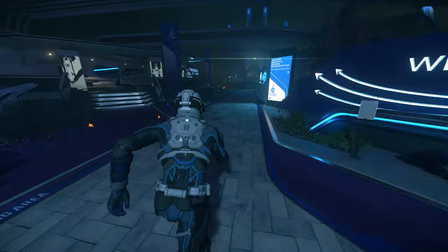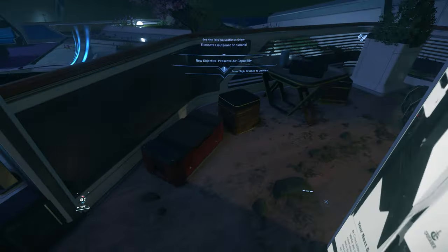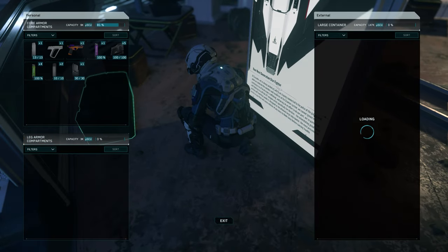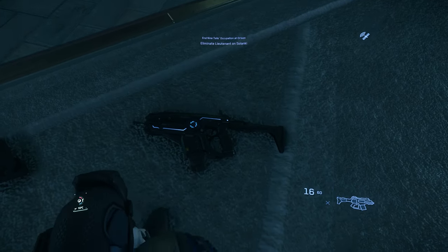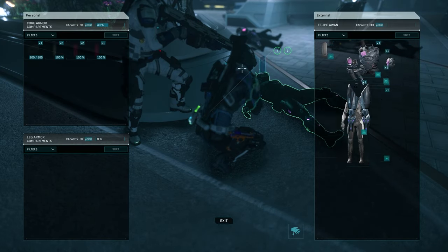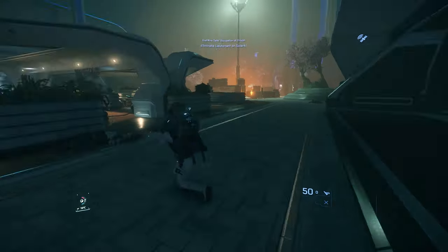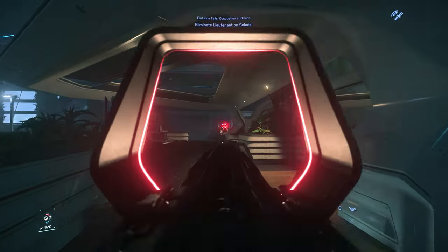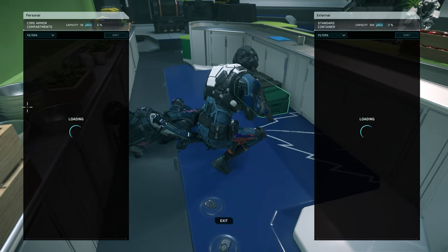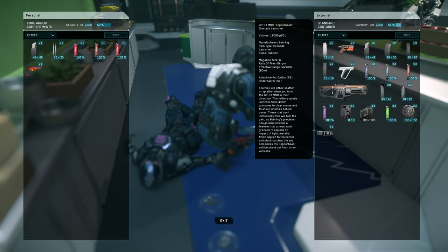On Solanki platform and throughout the levels, bodies litter the ground from both security and pirates. Take cover beside a corpse and drag their undersuit onto your character — this will automatically equip everything and get you right into the action. If no weapons are close by, sprint past enemy groups until you find one on the outskirts. You'll also find ammo, food, and weapon crates to resupply; check behind elevator lobby desks and bars for these.